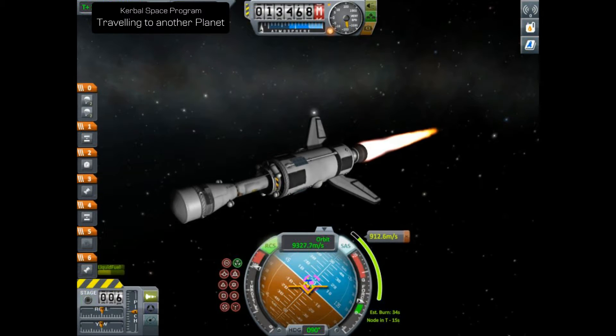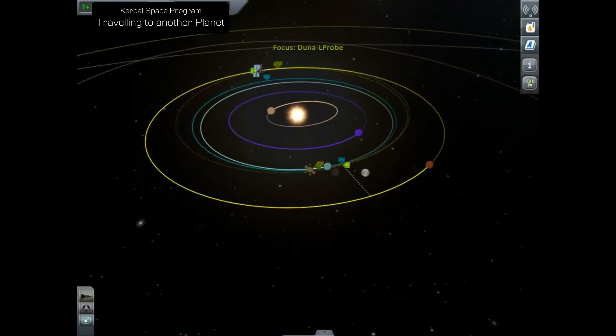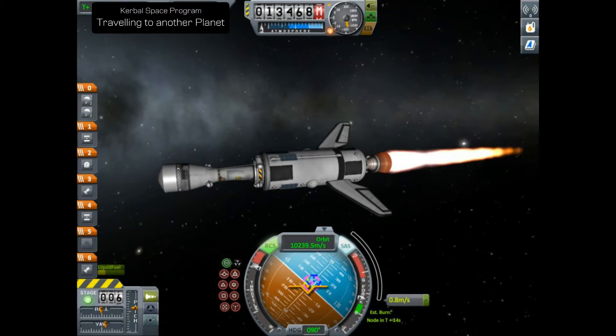Now let's make a big burn because we are basically pushing ourselves out - making a prograde burn from the sun. Obviously if you're going to an inner planet you make a retrograde burn to pull yourself in towards the sun, but in this case we're going out towards Duna. We're going to make this sizeable burn, and you can see at this point if you look at the fuel - that's the reason why I decided to refuel at Kerbin. You can do this without refuelling, but for your own peace of mind it's often better just to get yourself as much fuel as you can.